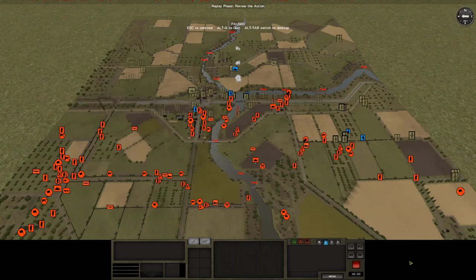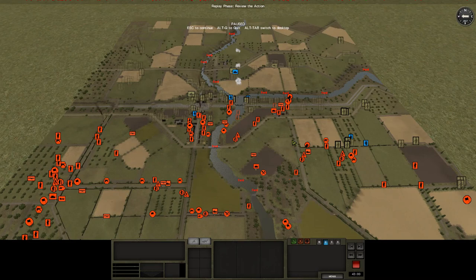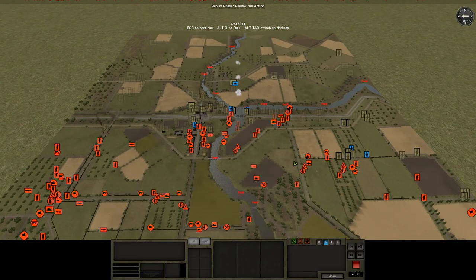We're back for Turn 78 of Hell in the Hedgerows, and we're kicking off a bit of a push up this way, so we'll see how General reacts to that. We've got, as usual, the simmering firefight over this way, and the kind of rolling stalemate in the village.